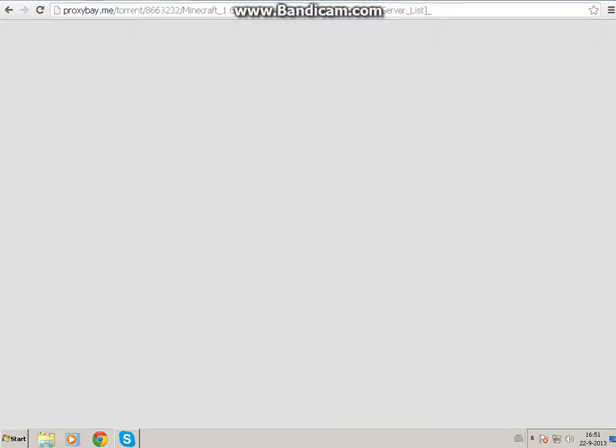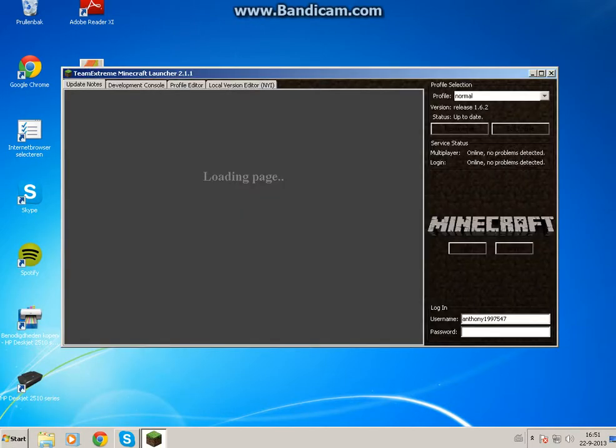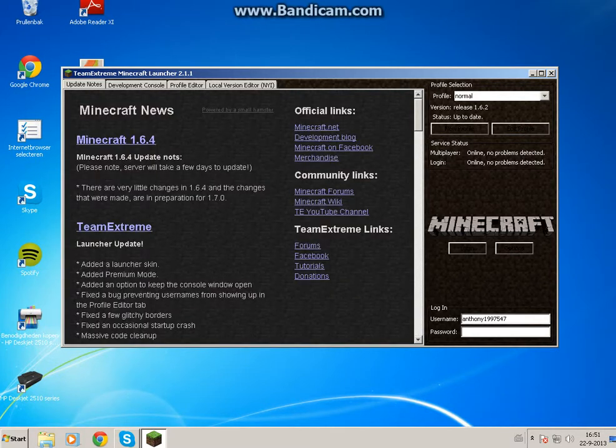When you complete the install, go over to the Minecraft launcher. For people that have a Minecraft account but did not purchase Minecraft Premium, just put in your username, then your password, and click Enter.